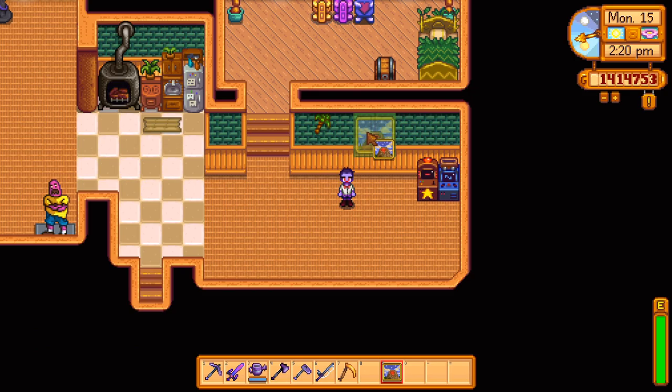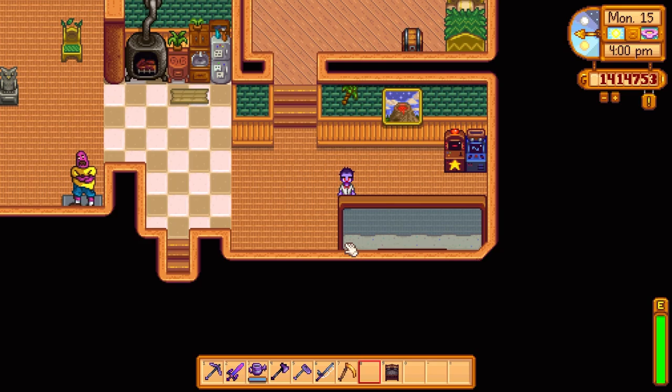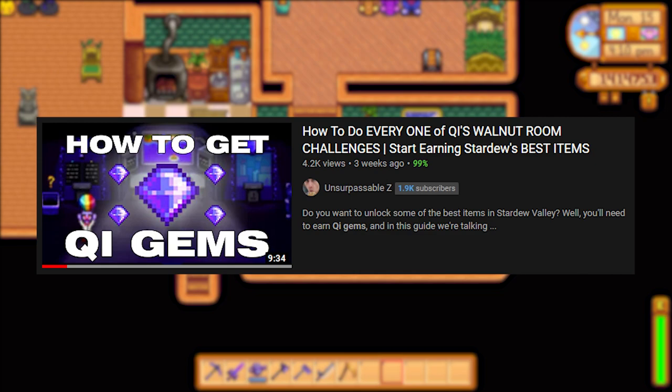On Tuesdays he'll sell you the palm wall ornament for 1 pineapple and on Thursdays he'll sell you the volcanic photo for 5 mangoes. On any even numbered day you can pick up the tropical chair for 1 lionfish. Also on Ginger Island is Key's walnut room where you can get an aquatic sanctuary for 20 key gems or the exotic double bed for 50 key gems.